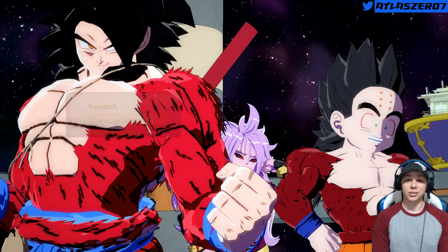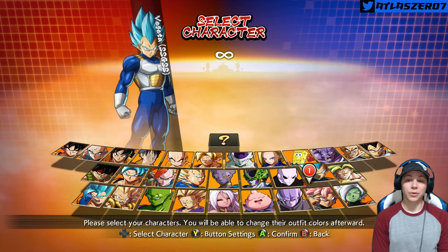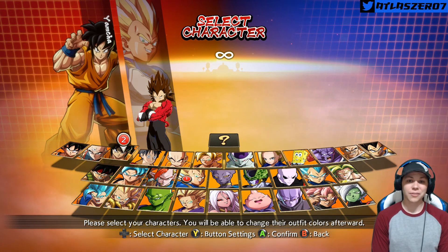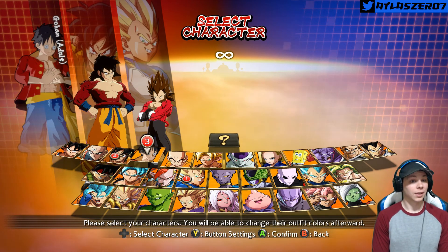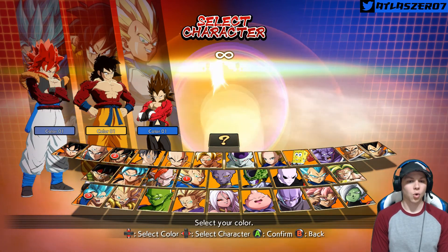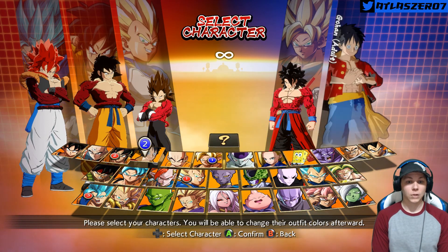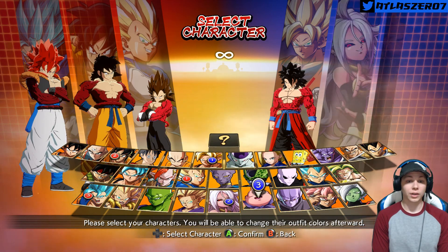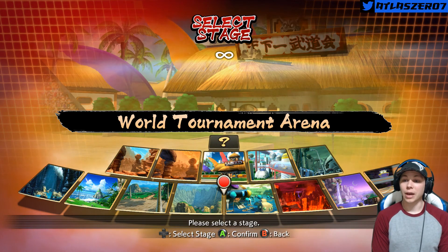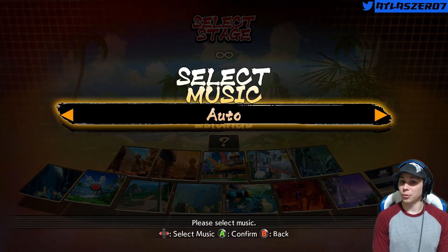We'll go back to our character selection screen. Who do we want to lead off with first? We'll start off with Vegeta — do the exact opposite of what we did. I love Yamcha as a character himself. And then Gogeta. We already used Tournament of Power, so let's go to this awesome island stage. Nice tropical weather.